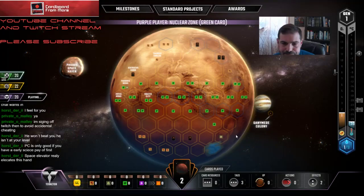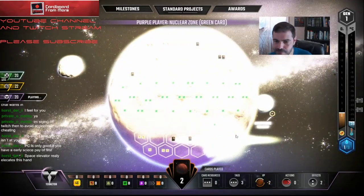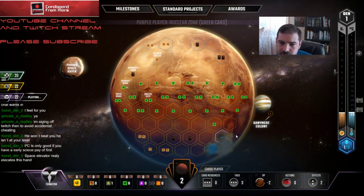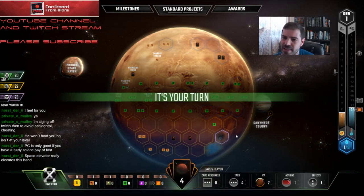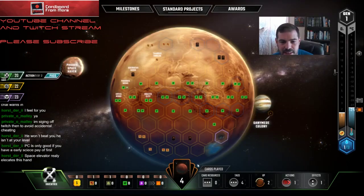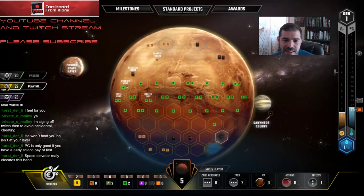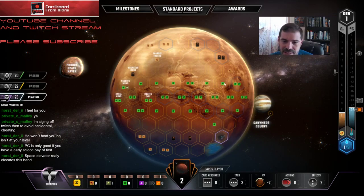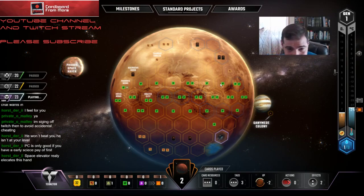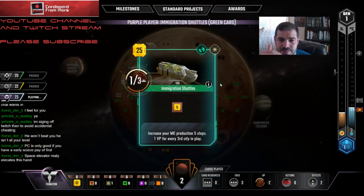Nuclear Zone. You know, I've actually been thinking — if you know that you're unlikely to go into a ground game, like in that last game for example, maybe it's worth just hitting a spot like Nuclear Zone, or just dumping a tile here or there. You really nerf some of those classic places where everybody plays a city, and if you just go ahead and dump a tile there, it's pretty hard to take advantage of those tags.